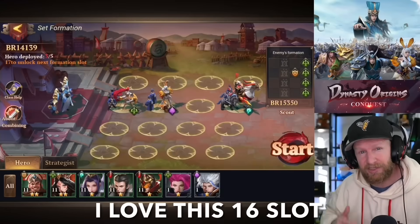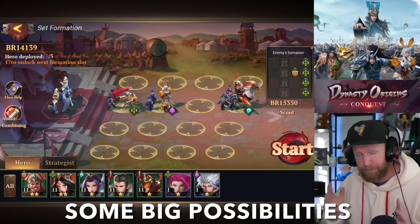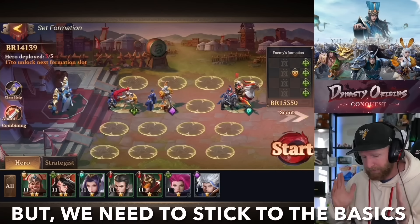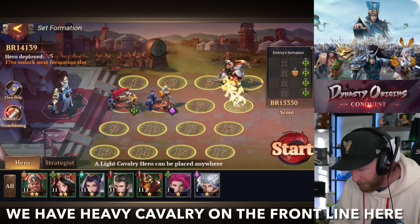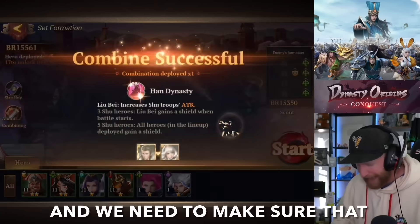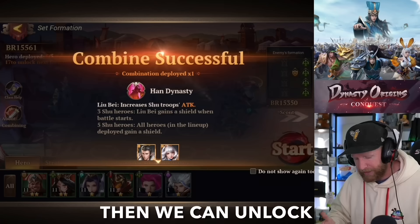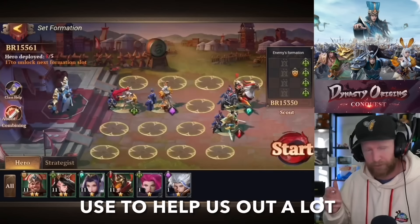I love this 16-slot battle chest combat system — it definitely opens up some big possibilities for complex strategies and a really cool dynamic to this game. But we need to stick to the basics: make sure we have tanking up front. We have heavy cavalry on the front line, and we'll add some infantry there as well. We need to pay attention to troop bonuses, and if we can combine different champions together, we can unlock extra boosts to help us out a lot.